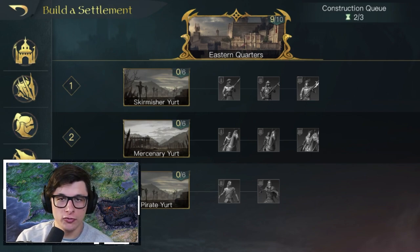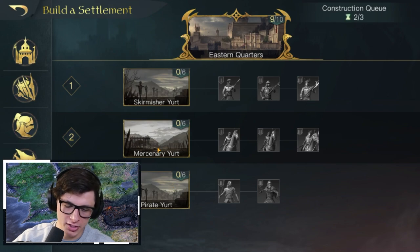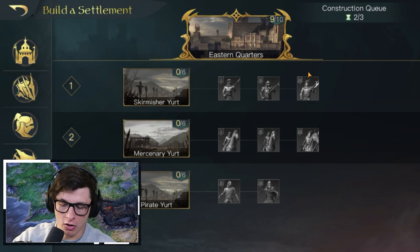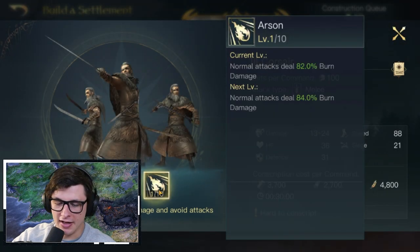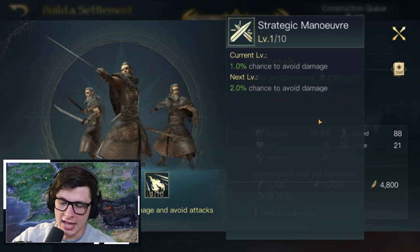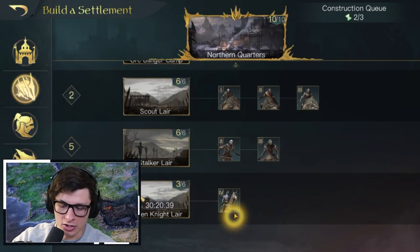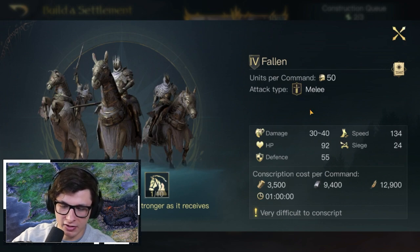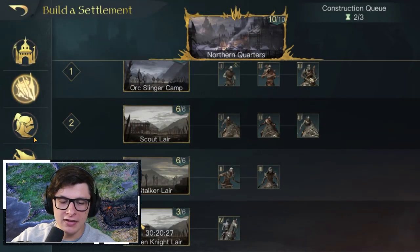For troop suggestions, Khaldun needs evil men. There are roughly four different types — the Skirmisher unit, the Mercenary unit, and the Corsair (Pirate unit). Any combination of all three is going to be solid: you get some anti-cavalry, some anti-range, and burn damage from the Corsairs' Arson ability, plus possible damage avoidance. Also, Angmar's tier four troop, The Fallen, is technically an evil man troop — a fantastic tier four option.